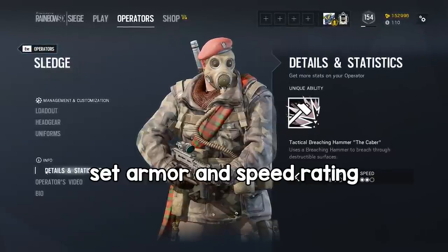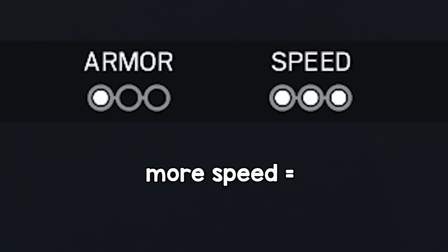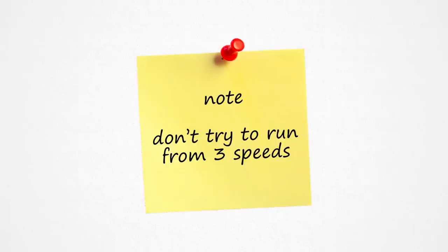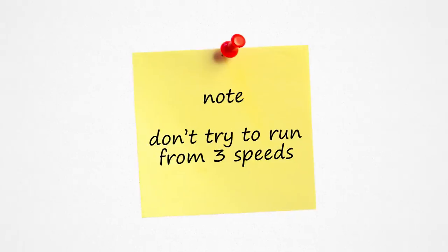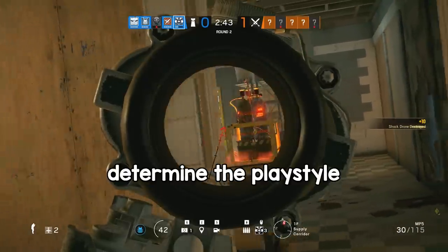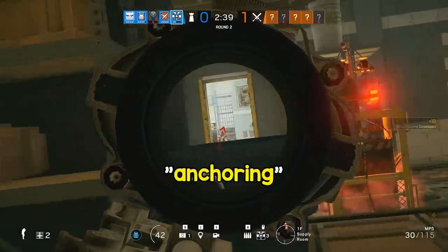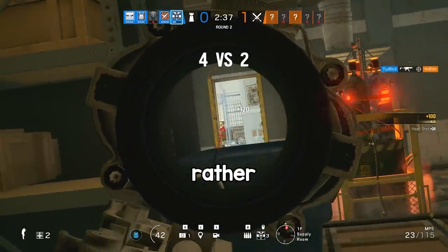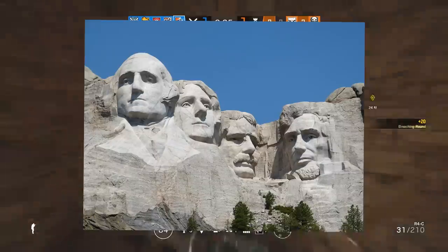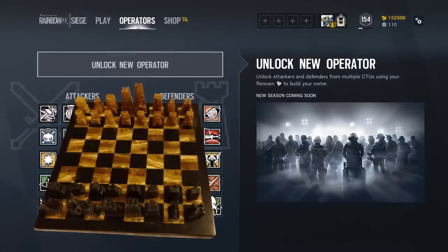Each operator also has a set armor and speed rating. More armor equals harder to kill but slower, and more speed equals easier to kill but faster. If you see that an operator's a three-speed, they're a confirmed Olympic runner. Armor and speed usually determine the play style of an operator, so some operators are very slow and will adopt a more anchoring type of play, rather than faster operators that tend to rush more. You can envision all these operators and how they work as a game of chess, because some counter each other but others aid each other.